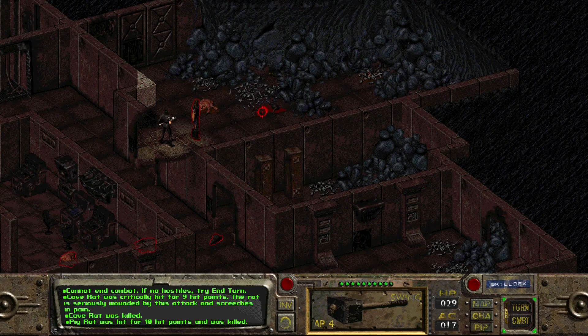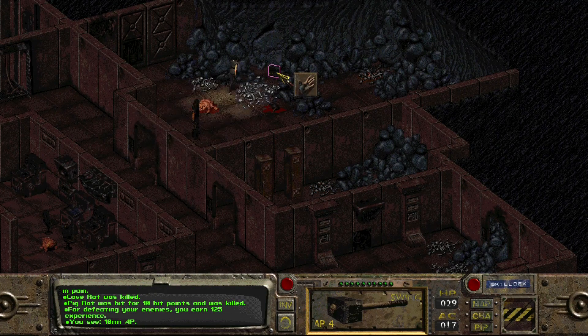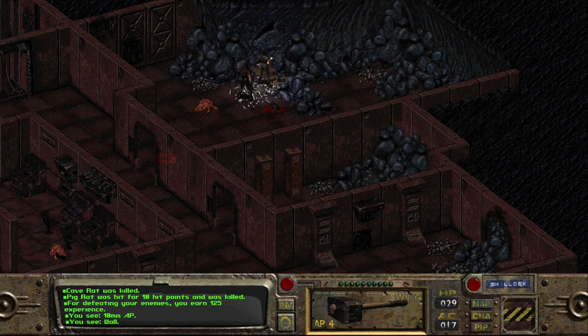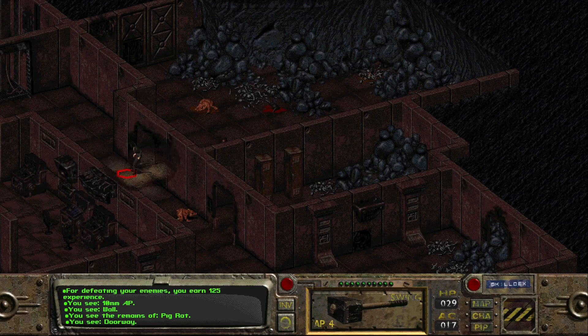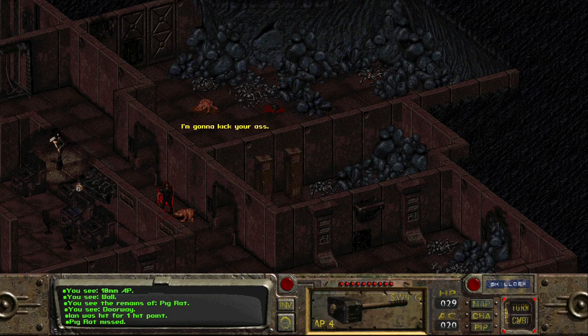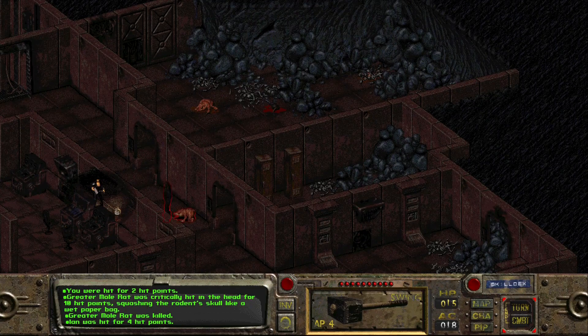Another 125 XP and some ammo up here - some 10mm armor piercing. I wonder how Ian's doing on ammo. The remains of pig rat. There's one right outside the door - just be careful. And another mole rat. Let's stay back here for now. Ian just runs out and gets bit at - guess we'll have to go help. We're engaged with the lesser mole rat here - two swings, seven points and two points. A little bit of faith in our new armor there.